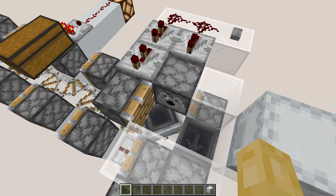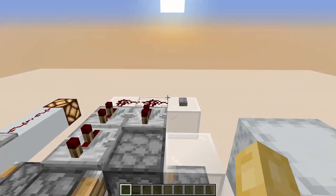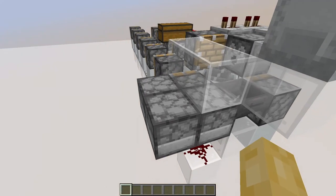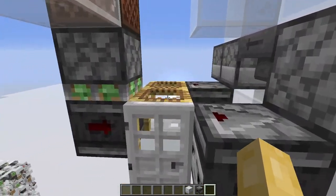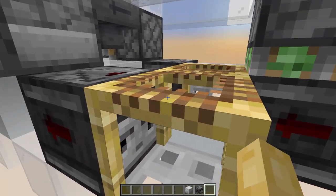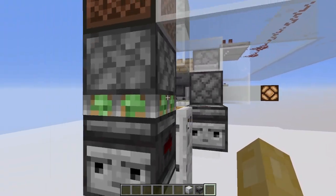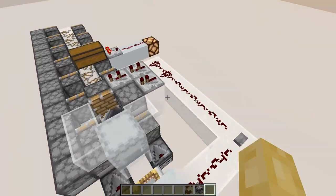Doing this automatically, we get the dispenser placing down the box, and then a piston breaking the box two game ticks later. The item will go into the hopper minecart. The box will then go into a dropper line which will send it to the end. And to produce the correct timings for the piston bolt, I'm using the scaffolding trick. The scaffolding will take an additional game tick to activate this observer right here, while this observer will take no time at all to activate. So we get exactly one game tick of delay between these pistons and these pistons.